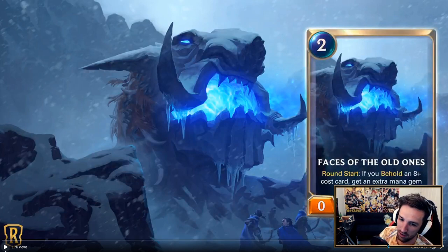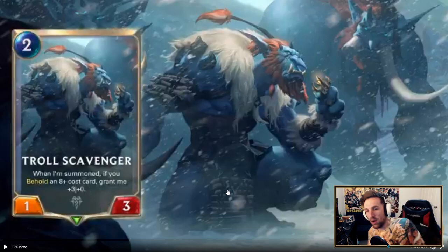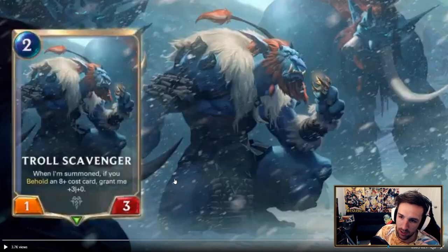But then you're forced into protecting this, so this is like a semi-ramp deck, semi-build-around. It becomes like a big — in Hearthstone there was a deck called big spell hunter, where you kind of cheat out big cards. But this one hasn't really got the big units that come down early; it just helps you get there faster. As for the troll scavenger, I've seen decks in the past with the behold mechanic in other card games. They run a certain card to play strong tempo cards, and oftentimes it's more about the tempo than the actual behold and the 8-plus cost cards you want to play later.